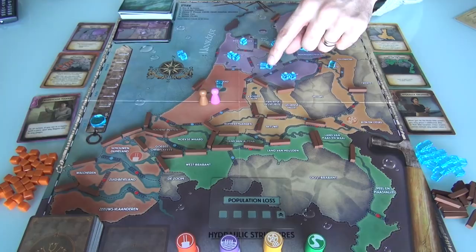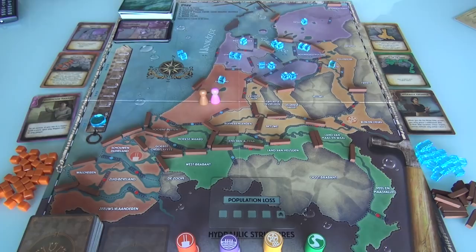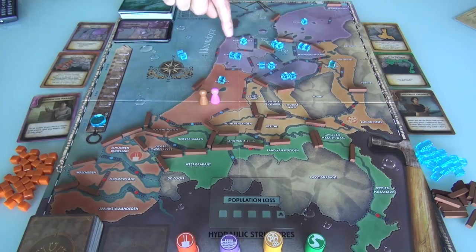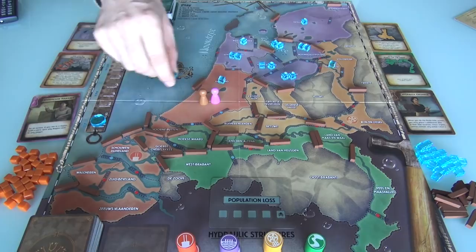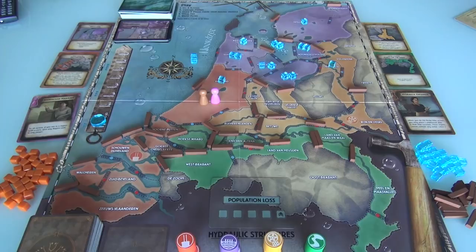There's a double here as well, and from either of these connected zones, since there were doubles, they put a single over here. There's a single over here in Friesland, but singles don't spread — doubles spread to become singles, triples spread to become doubles, singles don't spread at all. All up along the coast, all these dikes are still standing, so no more spreading from the North Sea. The game is now ready to begin.